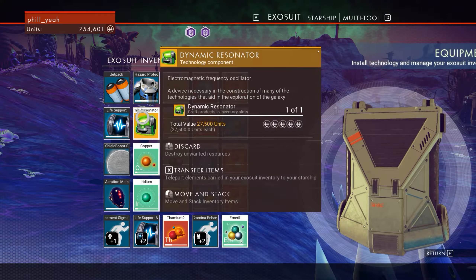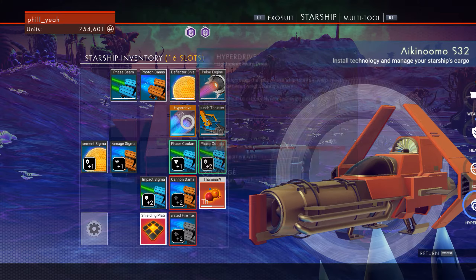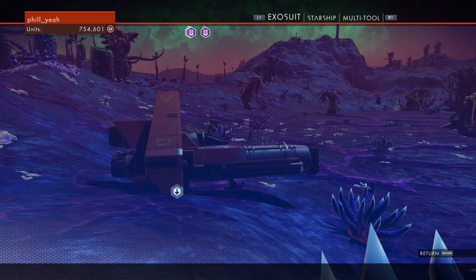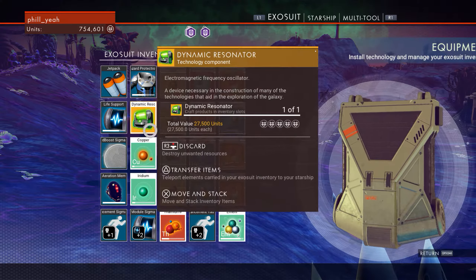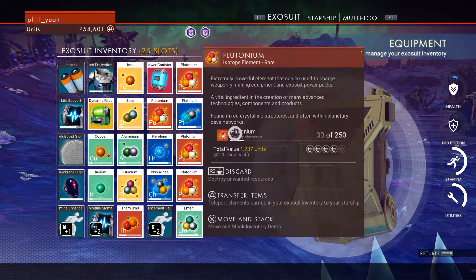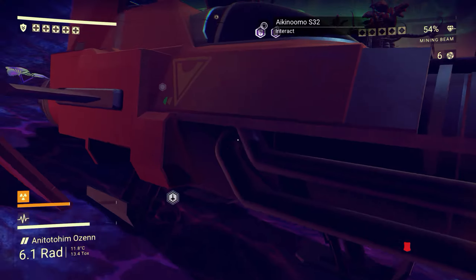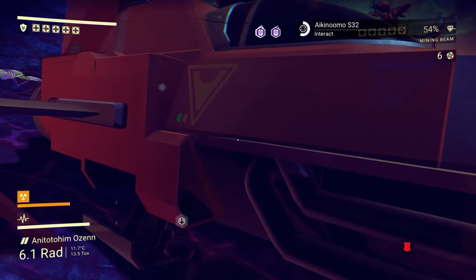We actually got a dynamic resonator. I can repair my hyperdrive. No, I didn't do it. Why have I got a dynamic resonator there? That's weird. I actually need to make some warp cells. I'll do that next episode probably. We won't leave this system though — we won't warp to the next one until I've explored it a bit more.